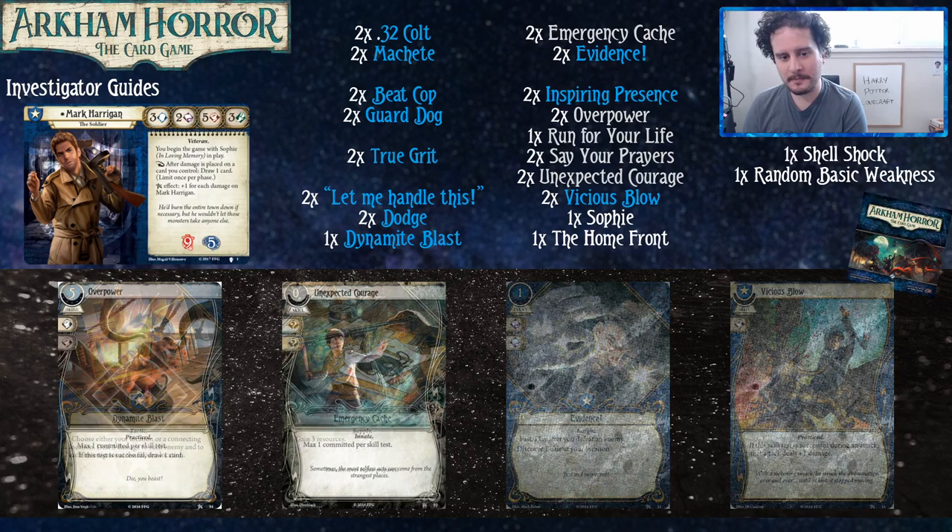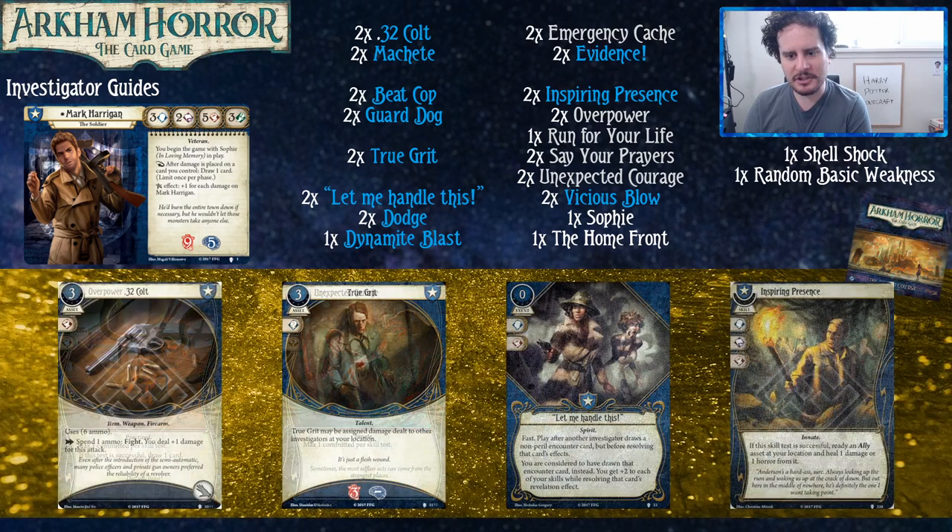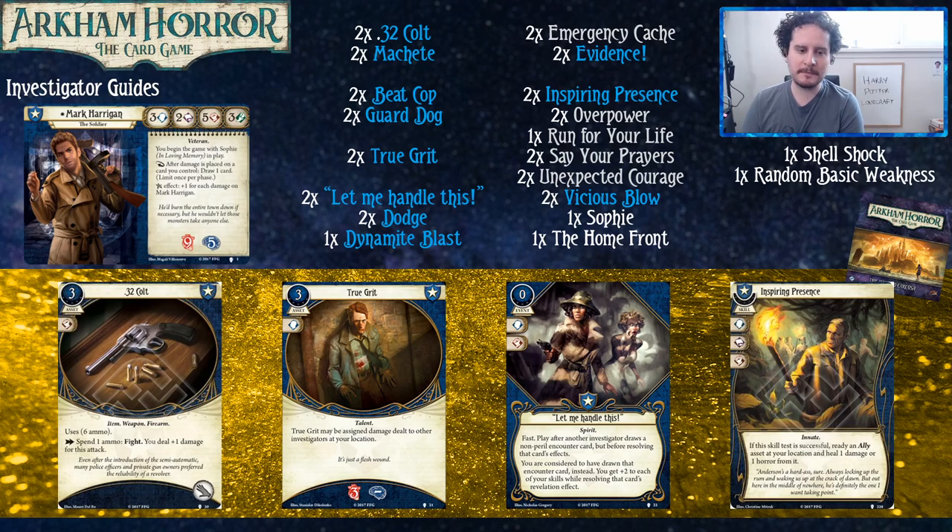Vicious Bow is just extra damage. Overpower and Unexpected Courage are just skills that fill in the gaps. Unexpected Courage is particularly good for Mark, which ties into Sophie — we'll talk about that when we get there.